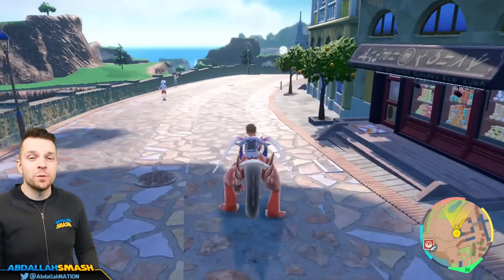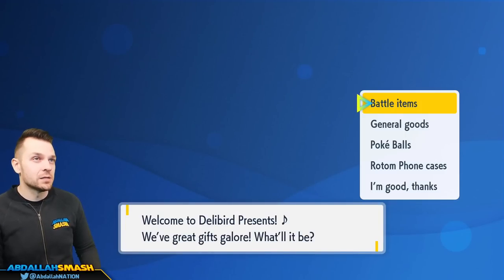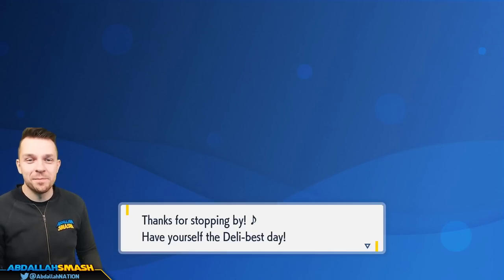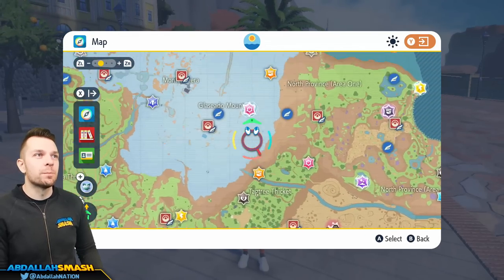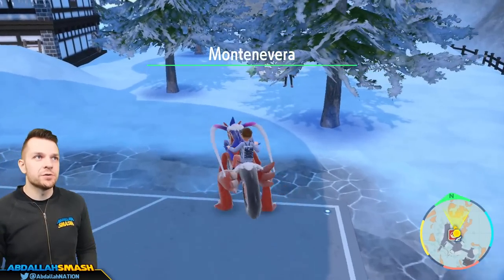Next we need to hyper train Slowbro to get his stats completely maxed out in individual values. Head over to Monta Nivera and buy five Bottle Caps from General Goods — you don't need six since we're skipping the attack stat, saving 20,000 Poke Dollars. Monta Nivera is where we use Bottle Caps to max out individual values, which range from zero to 31. This makes every one of our stats 31.